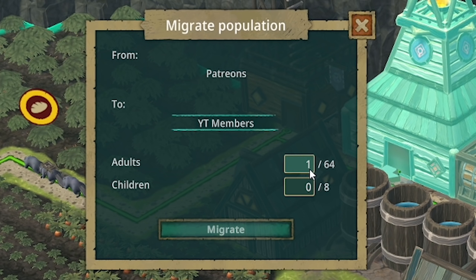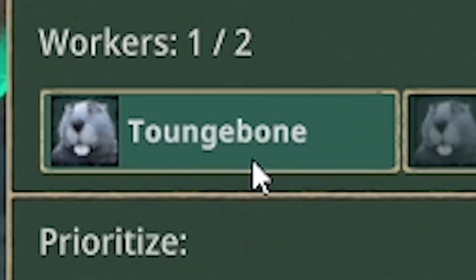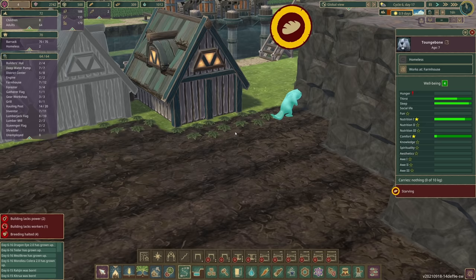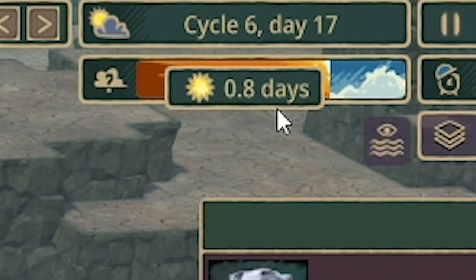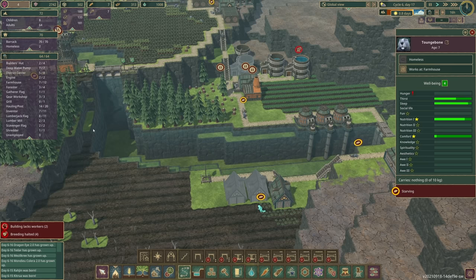First we need to migrate some population. I think we can migrate two adults over there. Here come my new district beavers — we've got Townshbone, who is my longest YouTube member, 11 months of support, thank you so much. He'll be planting carrots, hopefully with enough time to start feeding the Patreons. I think because we've got such a big reservoir here this area should stay green, meaning we should be able to produce some food soon.